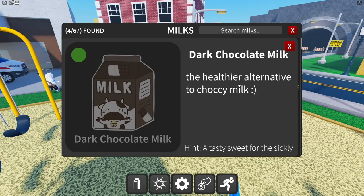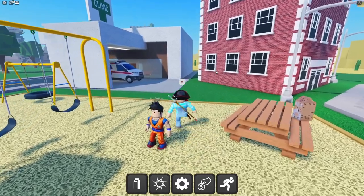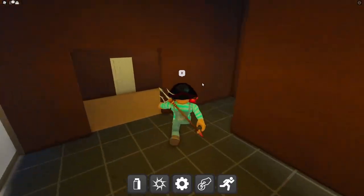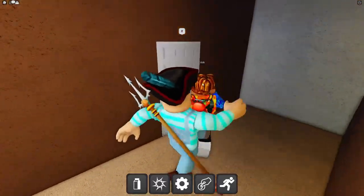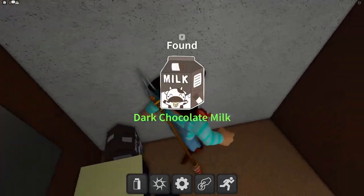Next up is dark chocolate milk — the healthier alternative. The hint says 'a tasty sweet for the sickly,' so if you're sick you go to the clinic. Let me look around in here — it's right there in the corner! No way, we got it.